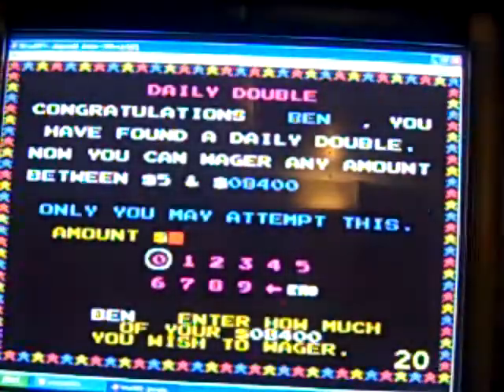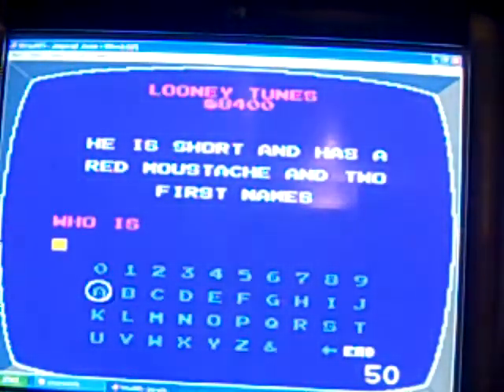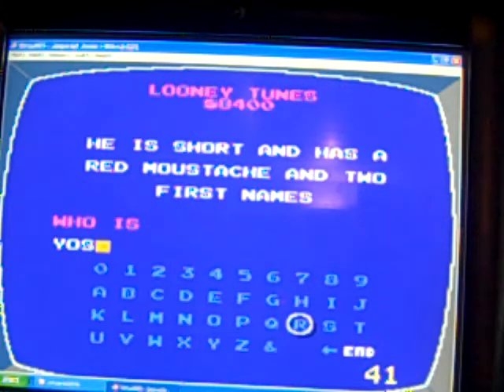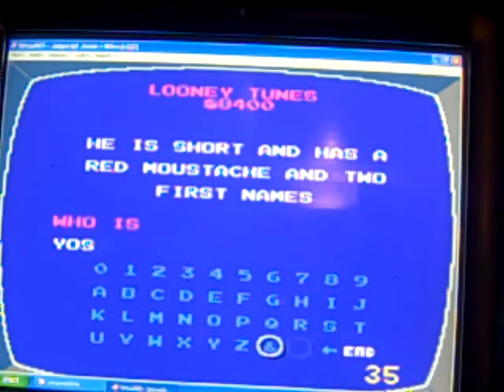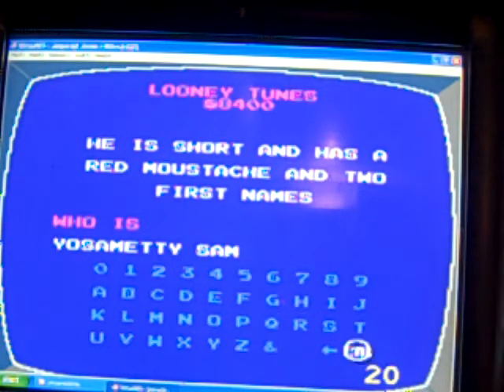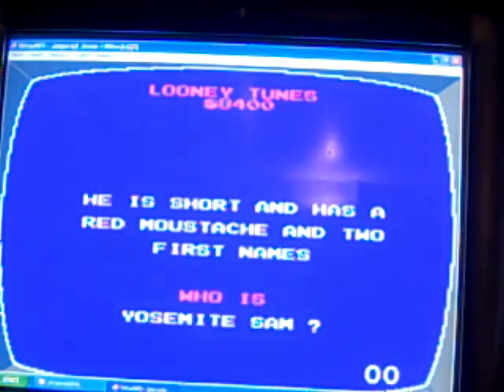600 Looney Tunes — it's a daily double! He is short and has a red hat — that's Yosemite Sam. I bet it all and I'm going to lose it all. It was Yosemite Sam, and I wish I wouldn't have bet at all.